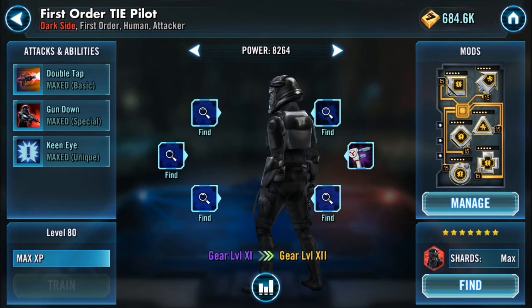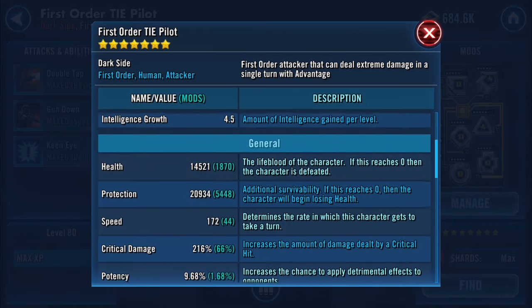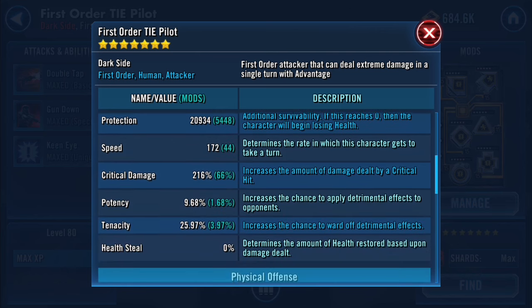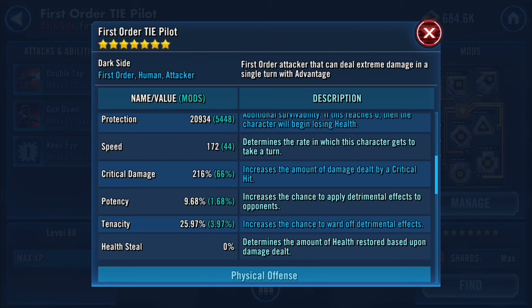Let's take a look under the hood. His stats: he's got 14,521 HP. His protection is 20,934, which is pretty decent. His speed I've got him at right now is 172 — I didn't really feel I needed to make him super quick. He's not one of those characters. He's slow but he's not really going to change the game; he's more of just fun, to bring that little spark where you can just get into critting. It's like what Leia used to do for you when she'd crit, but now she just doesn't hit that hard.